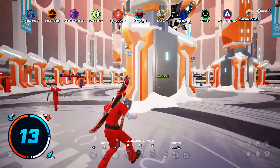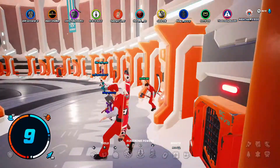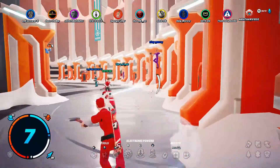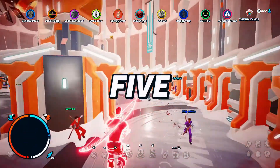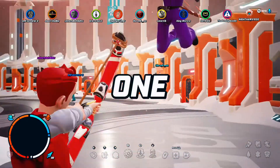The first big difference between the Darwin Project and other battle royale games out at the moment — like PUBG and Fortnite Battle Royale — is that those games are 100 players thrown into a ginormous map where they have to fight to the death and the last one standing wins.